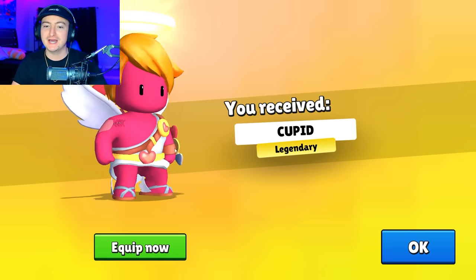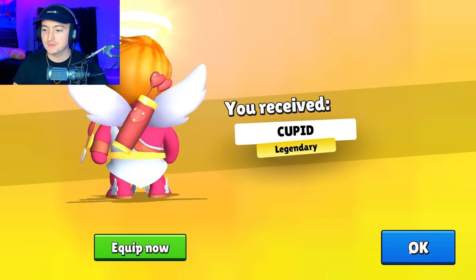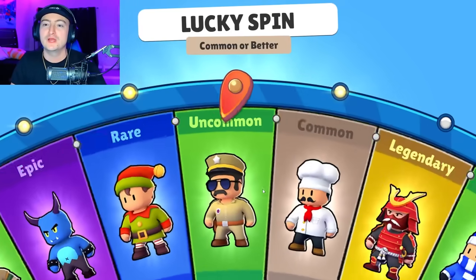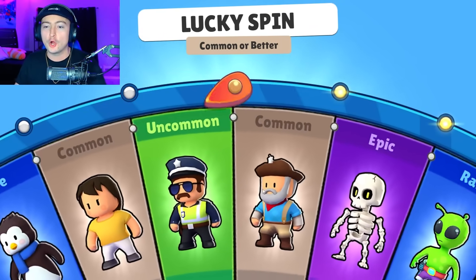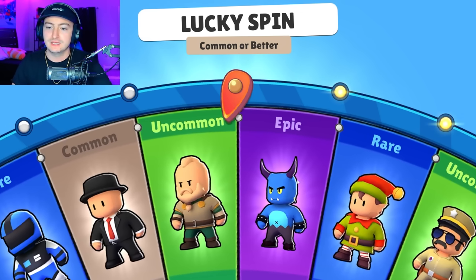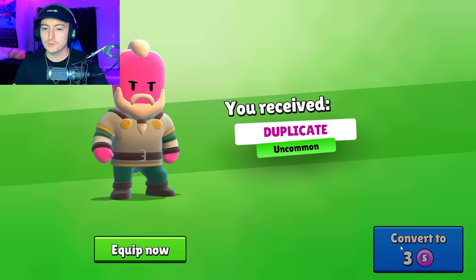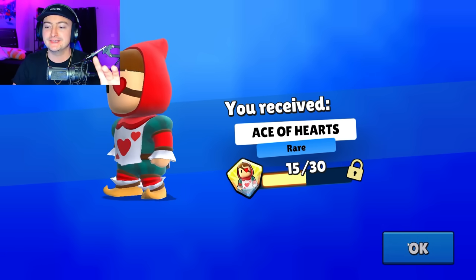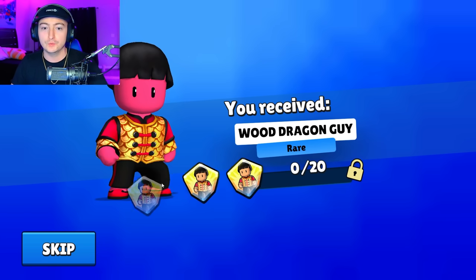At tier number one, we got Cupid — very nice, a legendary. You'll notice that this Stumble Pass is themed around Valentine's Day, and we also have Carnival and Chinese New Year, the year of the dragon type stuff. We got shards for the Ace of Hearts. There's also a theme of Alice in Wonderland, which is cool.